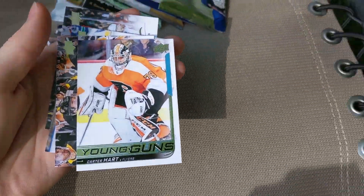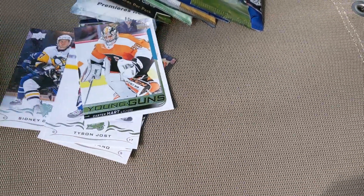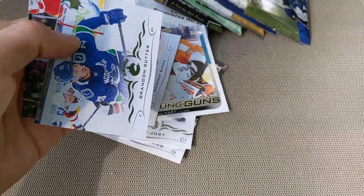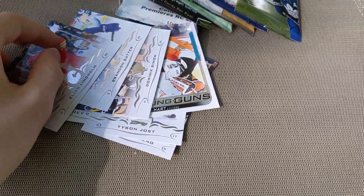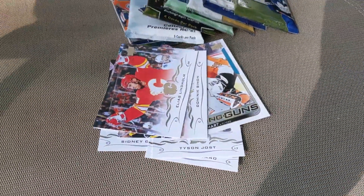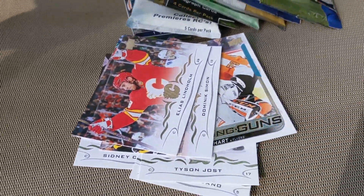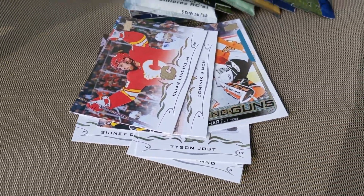This is an outdoor break so — yeah — Carter Hart Young Guns. We've also got Dominic Simon, Grant Sutter, Elias Lindholm. Wow, I don't care what we get in the rest. Just got a Carter Hart Young Guns. I have to find a way to protect that before I get back indoors.